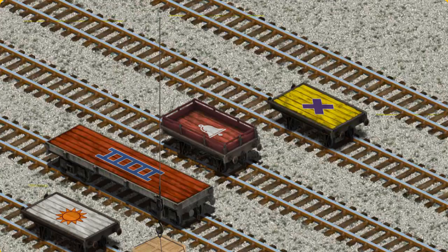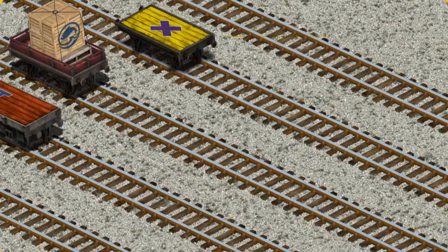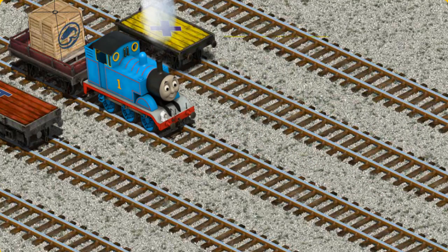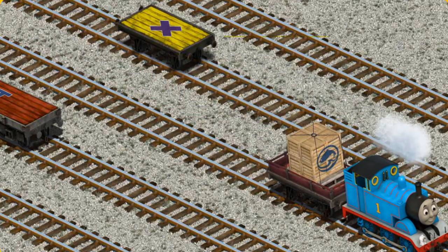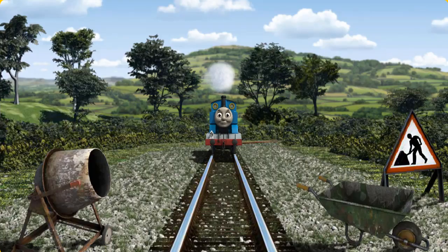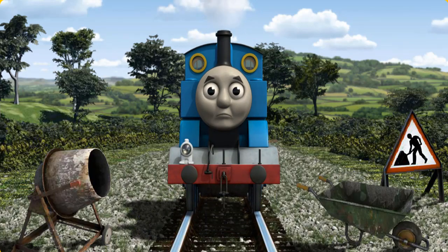Now the cargo must be loaded. Show Cranky where the red flatbed with the picture of a white bell is. Thomas went through the countryside. Suddenly, Thomas had to stop because of track repairs. He would have to go another way.